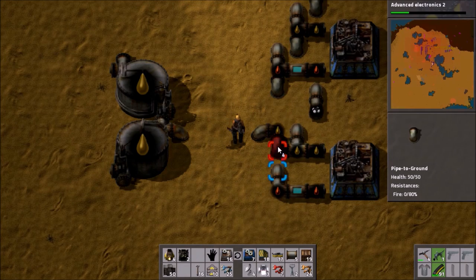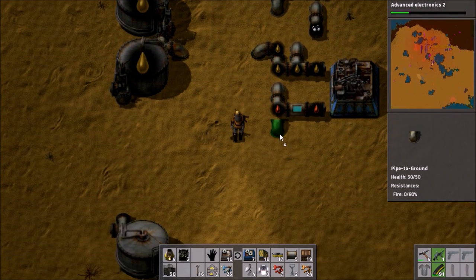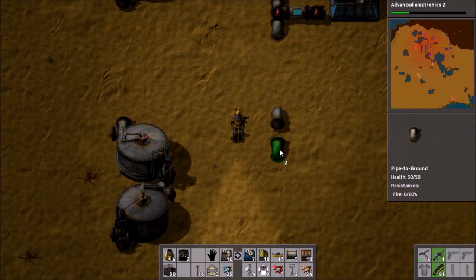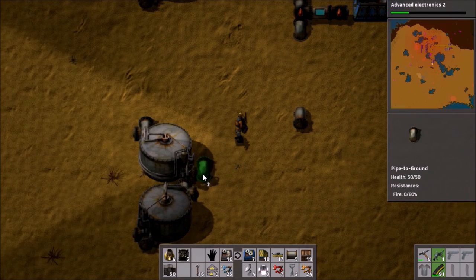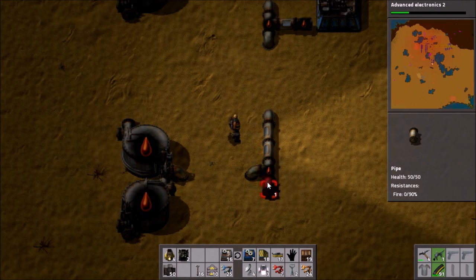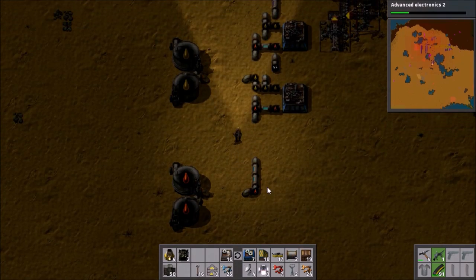There's a gap of one, two, three between these, so I can use that as a marker. And we can sort of go from there. If there's a problem we can fix it later. We have some storage of each of the oil fractions and that is awesome and really helpful.